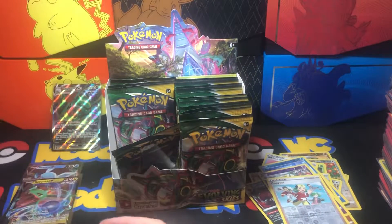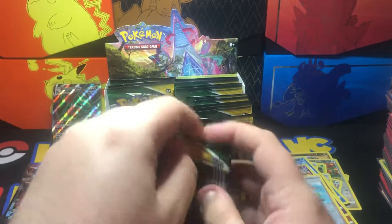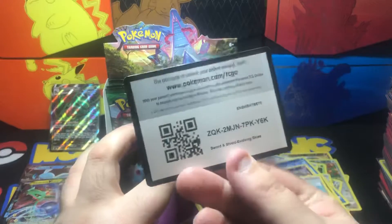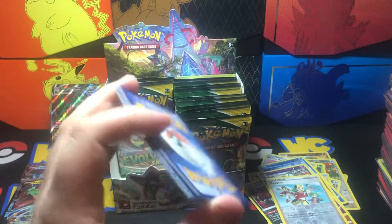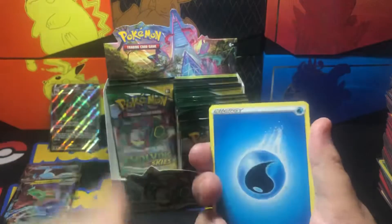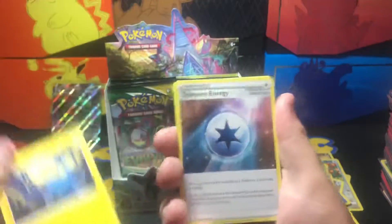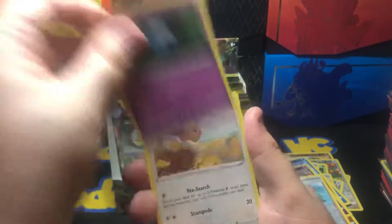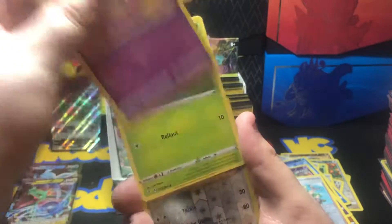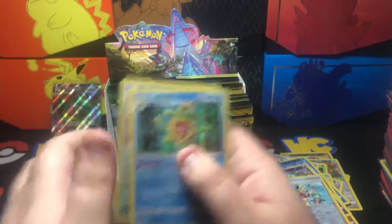Hopefully we can get it soon. We got the Reverse Holo copy and Rayquaza V — I have the V, I have the VMAX, but I don't have the Alternate Art VMAX. I must say these packs are really tough to open. Water Energy, Fletchinder, Lanturn, Treasure Energy, Woobot, Eevee, Temple, Cutiefly, Applin, Herodier, and Ludicolo is our holo rare.